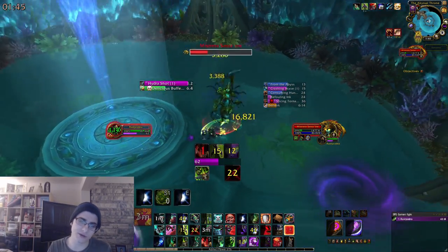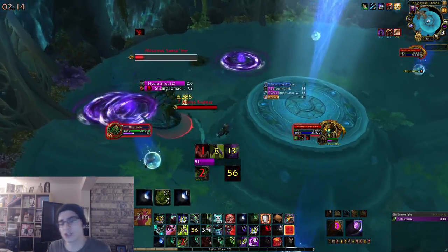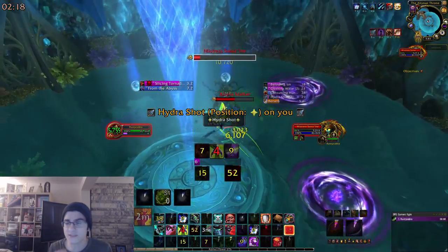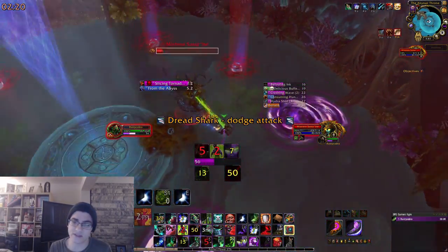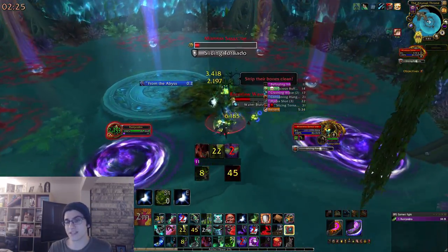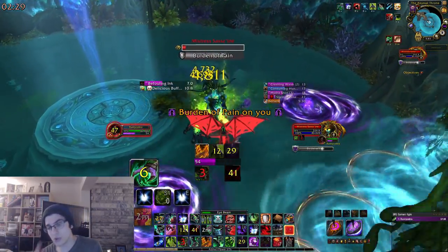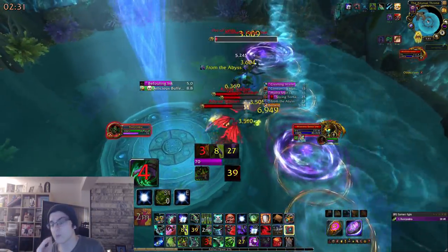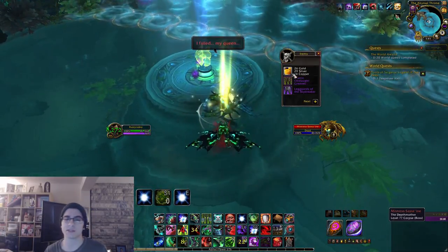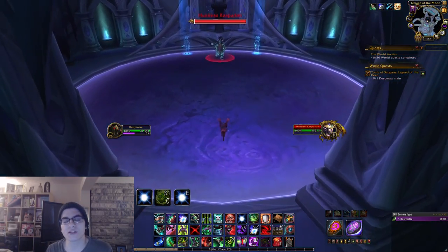Once you get the boss to 40% it's basically just phase one again — kill the adds, avoid the sharks on the ground. The only real ways you die are the red circles from the sharks and the giant line in the middle. Tanking the boss near the edges of the room makes it easier to dodge. The boss will also spawn ink pools on the ground which can technically remove the suck-in if the phase lasts long enough, but the boss should really be dead before that's even an issue.